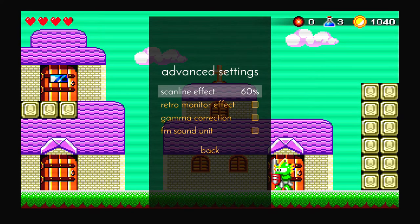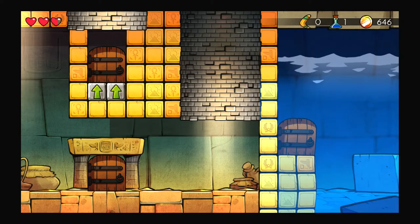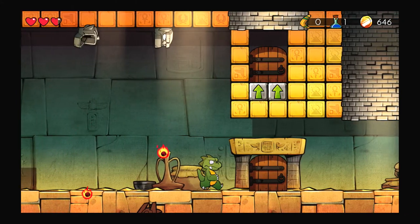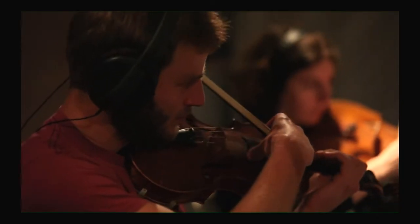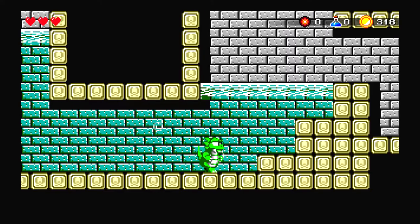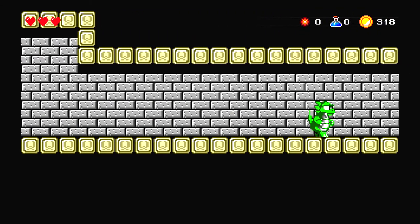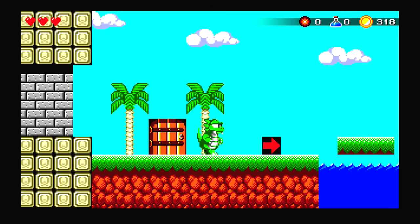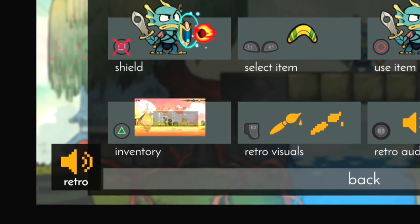Speaking of options, if you choose the retro style you can mess around with a bunch of different settings like scan lines and color — it's pretty awesome. The soundtrack provides a fantastic complement to the hand-drawn animations with live instrumentation. The songs have been rearranged from the original with a variety of instruments such as violins, oboes, clarinets, guitars, and many others. And just like with the graphics, you can toggle between real instruments and chiptunes at the push of a button — I really enjoyed both versions.